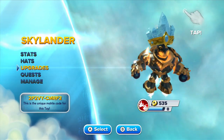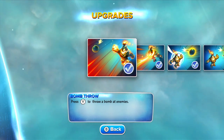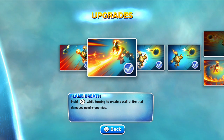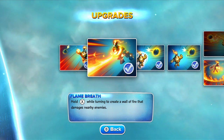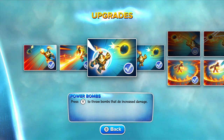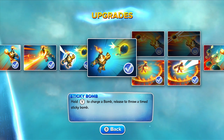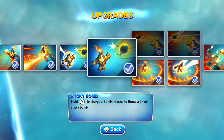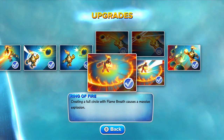Let's get right to his upgrades. For his top path, we've got Bomb Throw — press Y on the Wii U gamepad to throw a bomb that attacks enemies. Flame Breath — hold X on the gamepad while turning to create a wall of fire that damages nearby enemies. Power Bombs — press Y on the gamepad to throw bombs that do increased damage. Sticky Bombs are really fun — hold Y on the gamepad to charge a bomb, release it to throw a timed sticky bomb. It's really cool; you charge it up, it turns into this little red ball and just sticks, like a grenade.